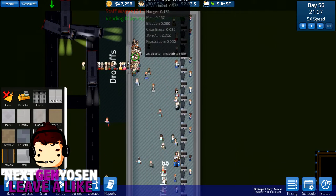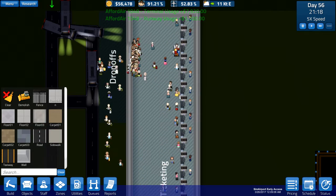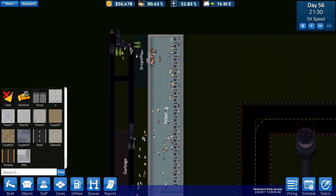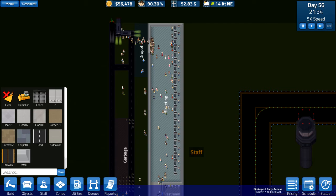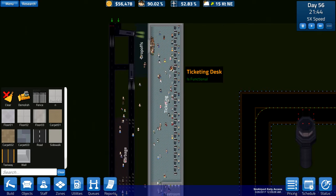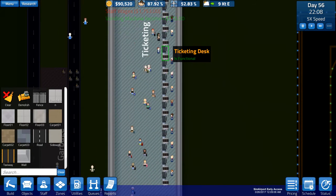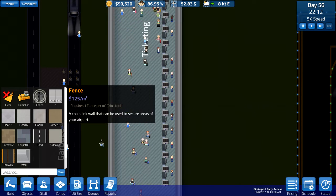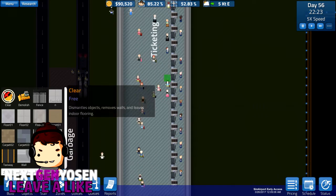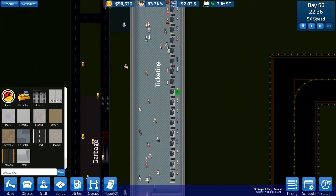So I'm not sure what's going on over here, but apparently everyone's huddling up. Are they in line for ticketing desks? It looks like they are. You guys know there's a bunch more ticketing desks down here, right? That you can come visit for the low, low price of the same thing as up here. It seems like past this one, no one's using these. So what I'm going to do is clear the ones down here and replace them all with a ticketing kiosk area.